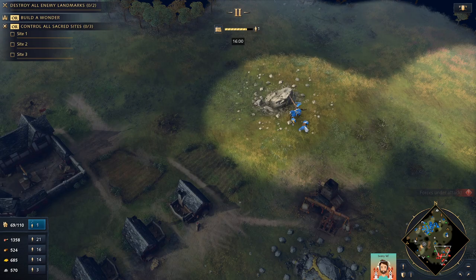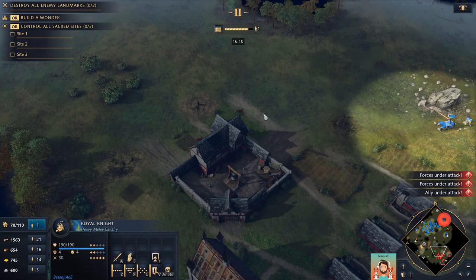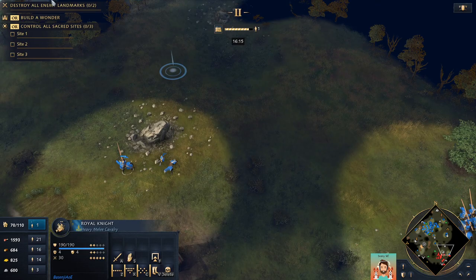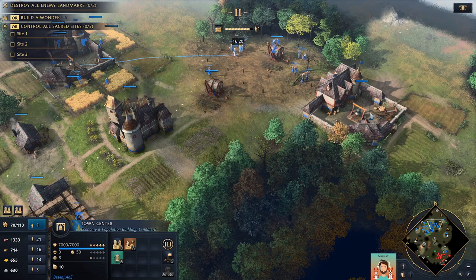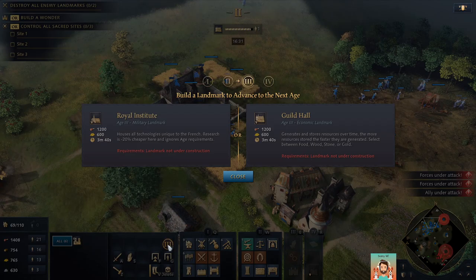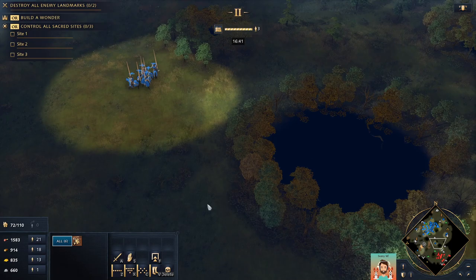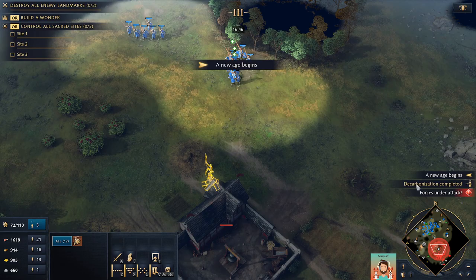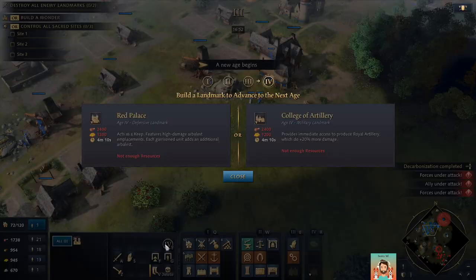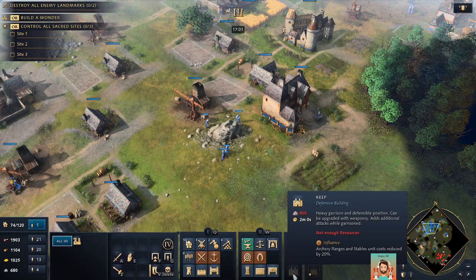It's really odd — I don't understand how it can kill my units at that range. Villagers, there's an idle one — let's make another house. I've got so many resources I can go up to Imperial Age. I only have one villager building the landmark, that's why it's taking forever.